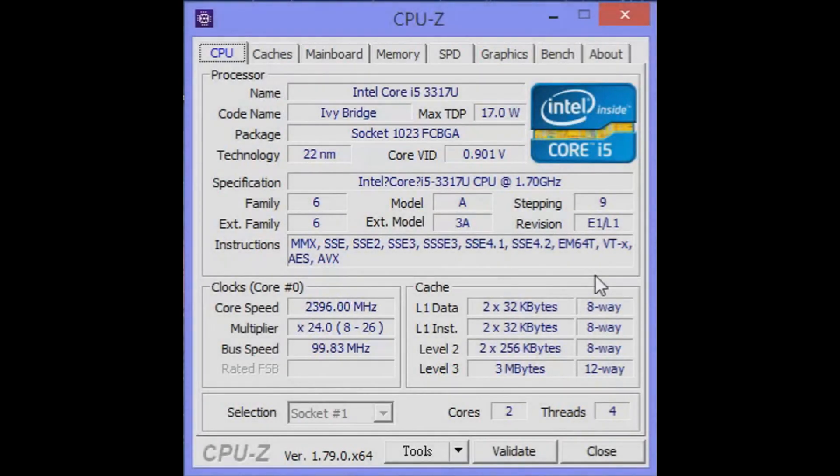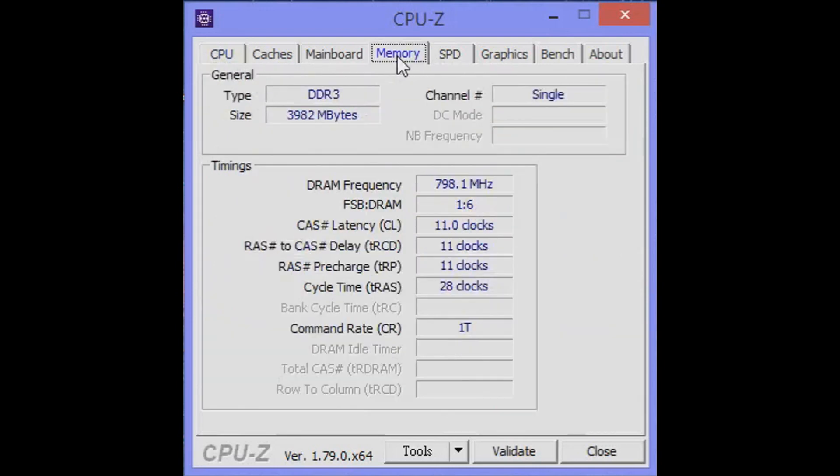Hey, what's up guys, it's Austin here and welcome back to a new video. What you're seeing here is the CPU-Z app, which basically shows my computer specs — my laptop specs right here. The CPU isn't really what we're talking about; we're really talking about the memory part.